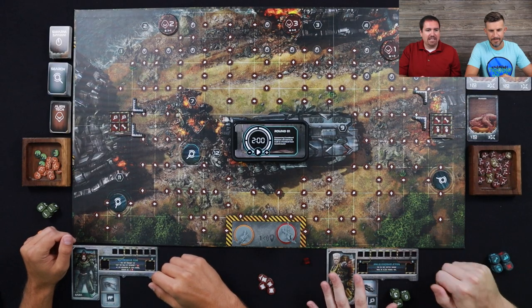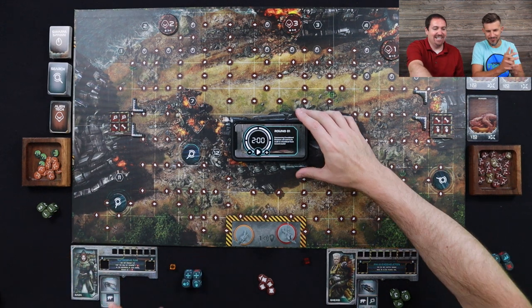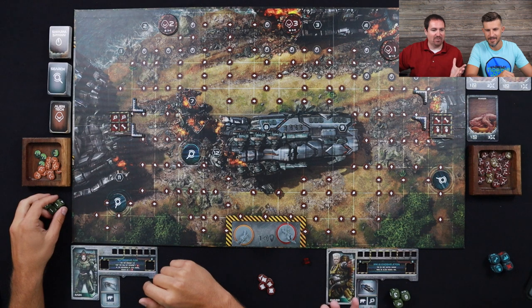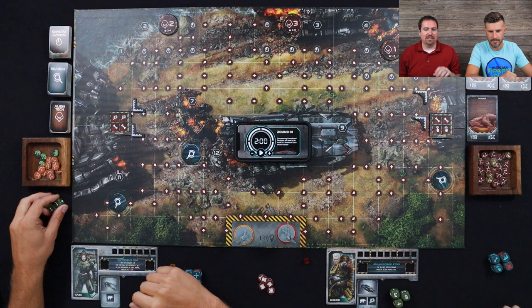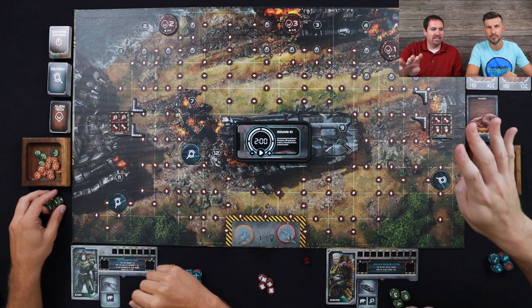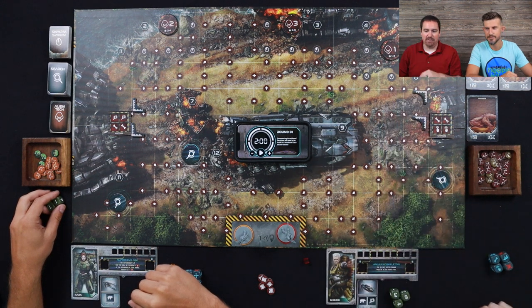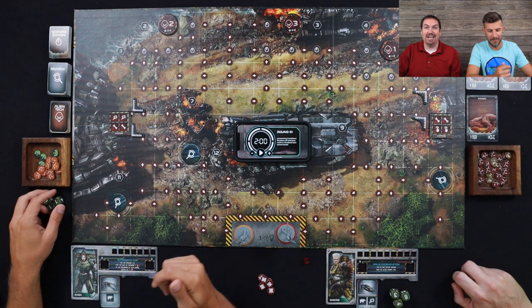Here's the setup for Project Elite and you can tell we've got some music going on — a little soundtrack right here. We have the phone set up in the middle because we won't be using that. We're gonna throw our timer on that destroyed chip spot. This is a real-time game and our objective in this specific mission is to capture four different aliens by setting traps — all done by rolling our dice real-time.